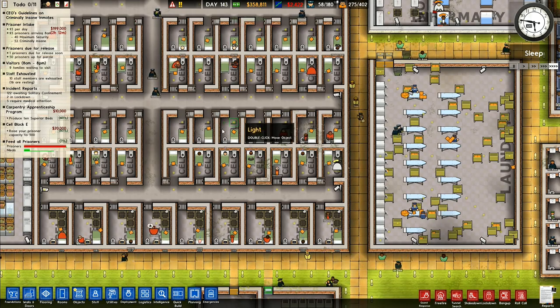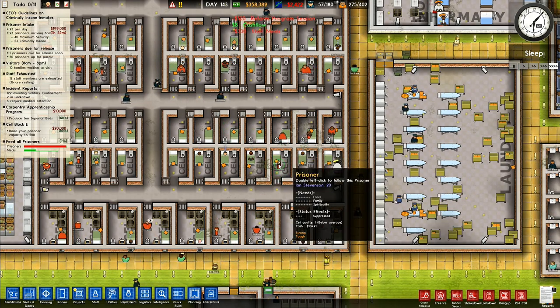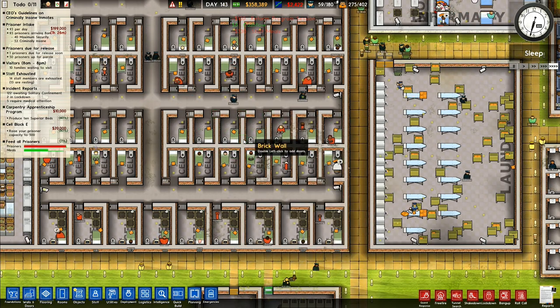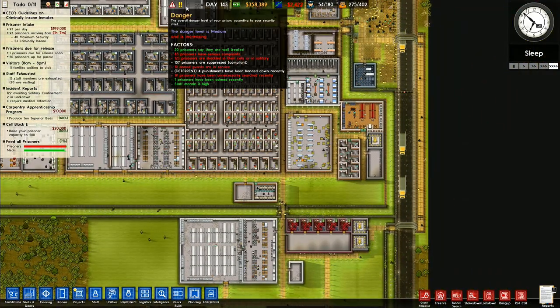So we will do something similar, except that with a supermax — these cells — these guys are going to get really annoyed if the supermax have got better prison cells than them. So we will keep those cells for supermax as well as maximum security.